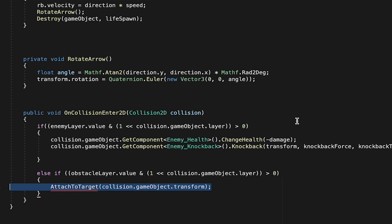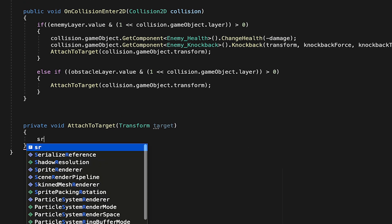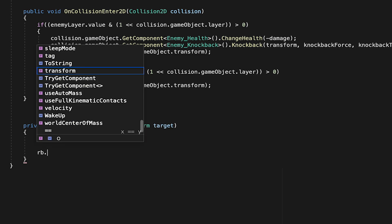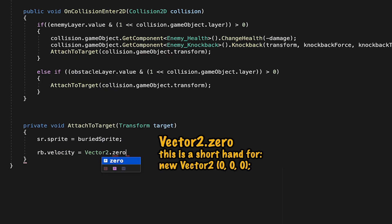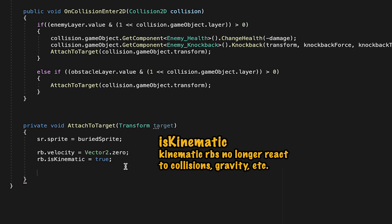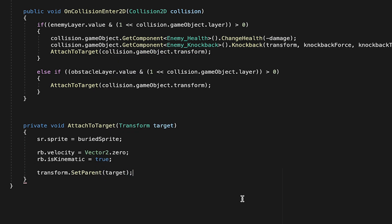I'm also going to do the same thing anytime we hit an enemy. Now we can come down below and actually create the attachToTarget method — we just need to make it so that it's wanting to accept in a transform value. We'll just call it target. The first thing we'll want to do when our arrow hits something is change its sprite, so we'll just tell the sprite renderer that its new sprite will be equal to our buried sprite. Next, we want to stop the arrow so that it doesn't keep moving — we'll just tell its rigid body that its velocity should be set to vector2.zero. Then we're going to tell the rigid body that isKinematic equals true. We do want the arrow, if it hits an enemy, to follow the enemy around like it's stuck into him, so we're going to set its transform to have a new parent — in this case, whatever the target is that it hit.